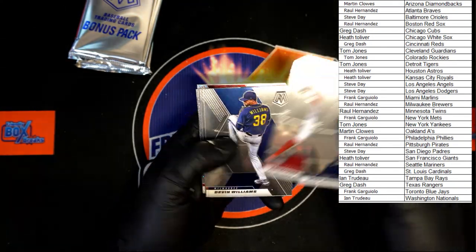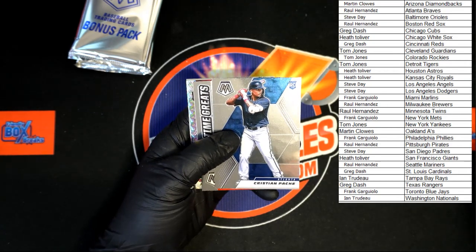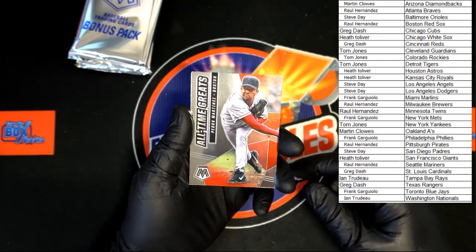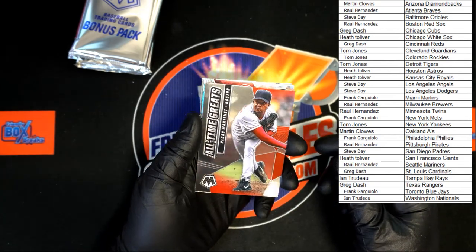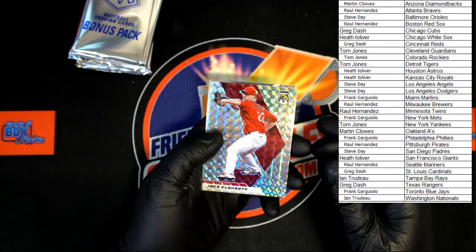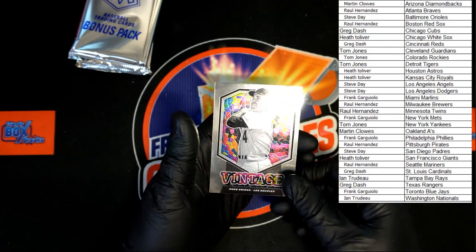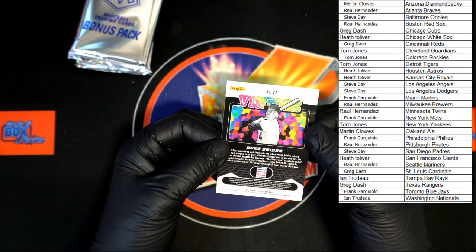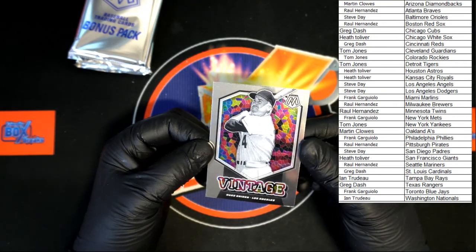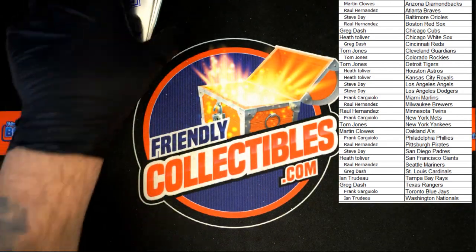Messina, Aquino, Williams, Solano, Patchy rookie. Very nice — Pedro Martinez all-time greats for Boston, going to Raul H. We've got a Jack Flaherty for St. Louis going to Greg D, that's very nice. And we've got a Duke Snider for Los Angeles — this one will be going to Steve D. On to our bonus packs.